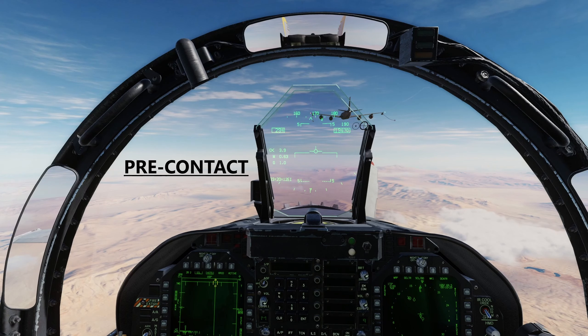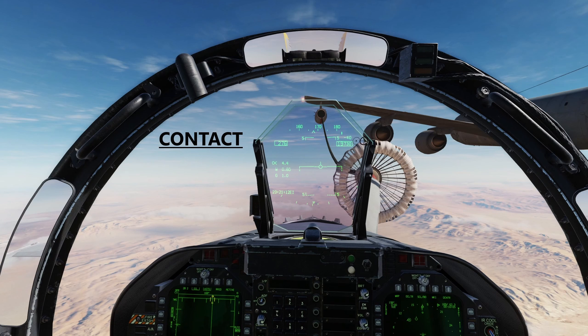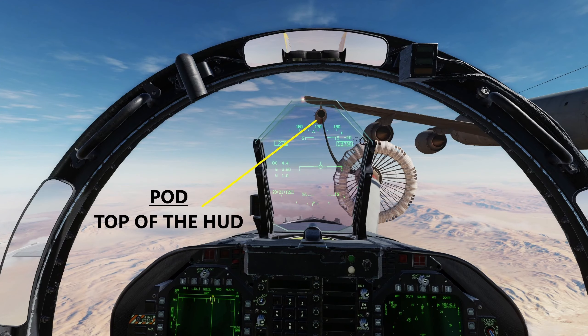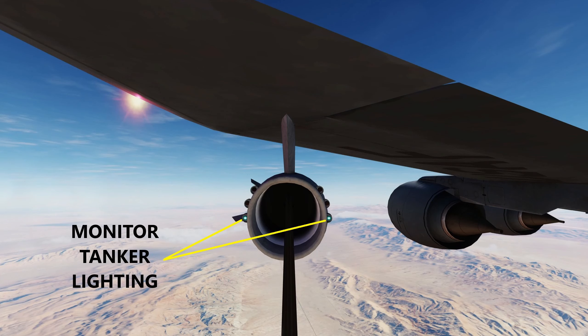When you get to the pre-contact position, you'll want to be at five feet behind the basket. Once you drive there, go ahead and check in ready pre-contact. Once you make contact with the basket, push forward five feet. Keep the refueling pod on the wing and the top of your HUD. After you've established good control, maintain formation with the tanker and monitor the lights.